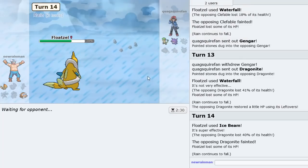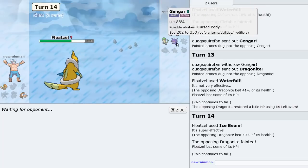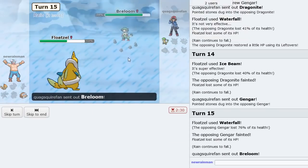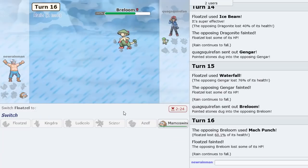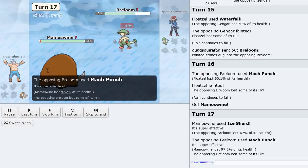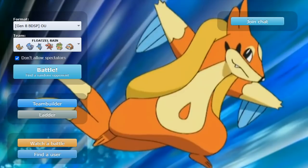Choice Scarf Mamoswine comes through. I think Floatzel can live Breloom's Mach Punch. He goes Gengar — Waterfall again, knock it out. Ice Shard Breloom, which should knock it out. Let's Ice Beam and then go Mamoswine for Ice Shard. He literally lived on 1% but the Life Orb knocked him out. Mamoswine can live the Mach Punch from Breloom and win us the game. That was a pretty good game to start with — Floatzel was really solid in the late game.